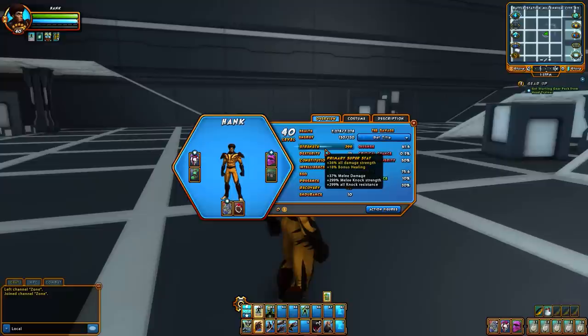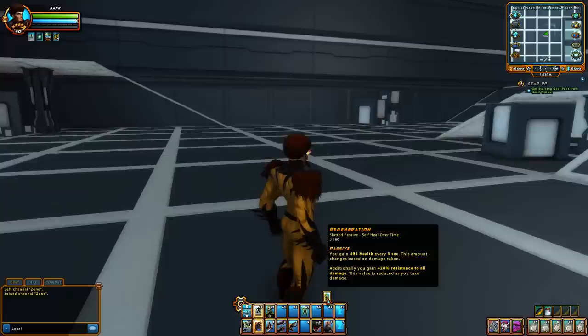His primary super stat is strength, and secondaries are constitution and recovery. Recovery is good because regeneration is his passive, and that scales with recovery. Regeneration is a passive which heals you over time — it's really good for leveling. It provides 20% resistance to all damage, but the value is reduced as you take damage. The more damage you take, the less you resist. But it's really good for leveling.